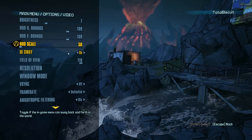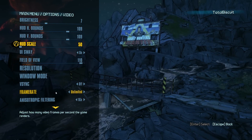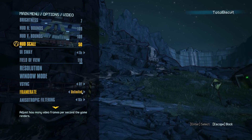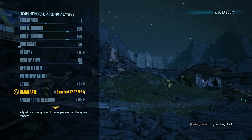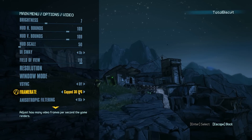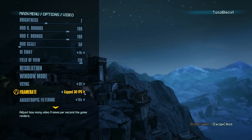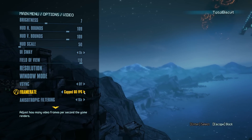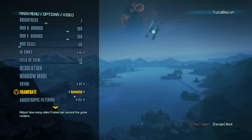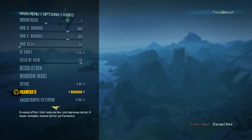UI Sway is also available here, so the in-game menu can move backwards and forwards — you can turn that off if you don't like it. Window mode is available, always nice, and V-Sync as well. You can actually cap your frame rate for performance reasons. You can cap it at 30, 50, 60, 72, 120, or unlimited. This supports 120Hz displays, which is very, very good for PC users indeed.